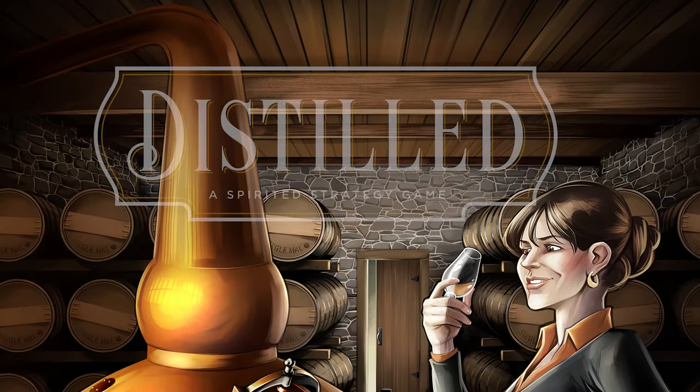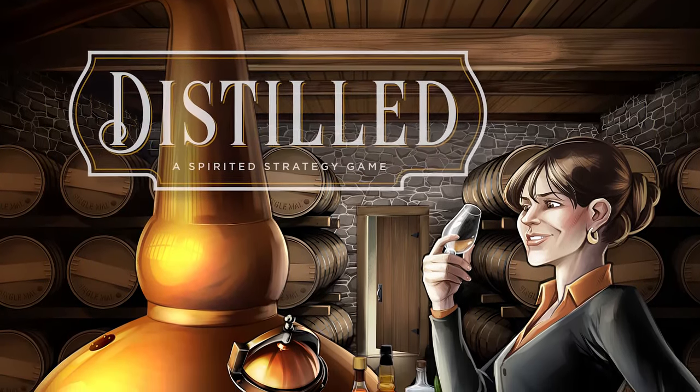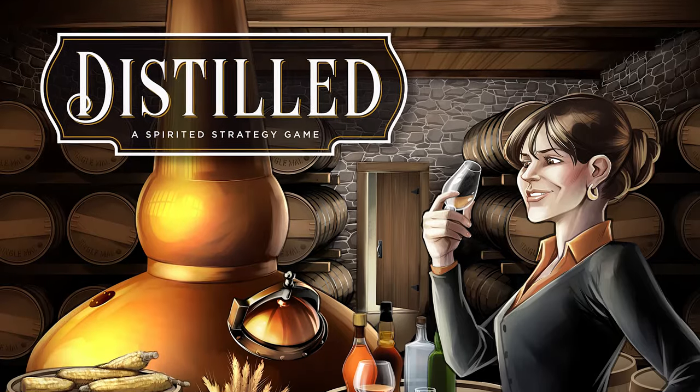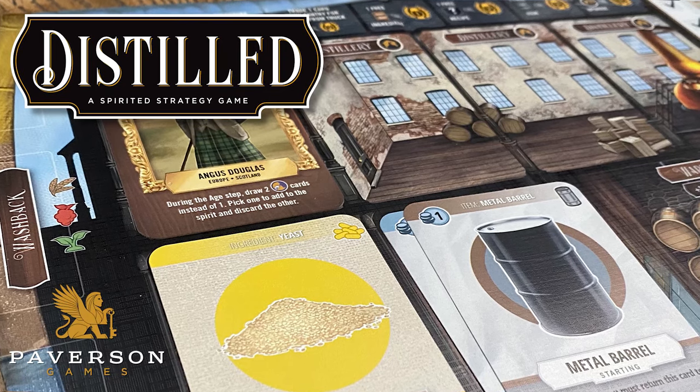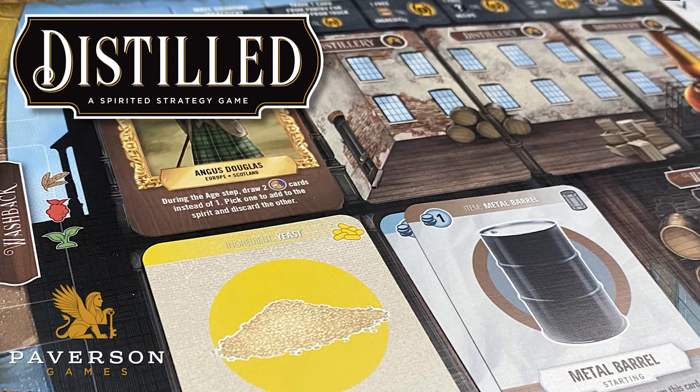Welcome back to First Look where we take a sneak peek at an upcoming game that you might not have seen yet. Today we're taking a look at Distilled, the 1-4 player game of revitalizing and running your very own distillery. It's from designer Dave Beck and Paverson Games, who helped sponsor this video.